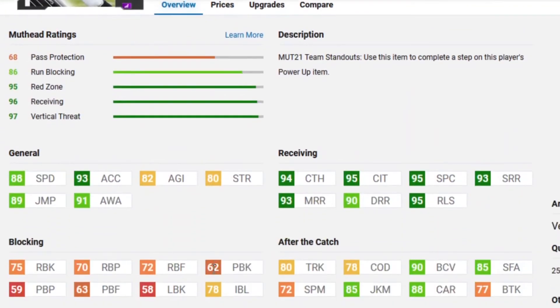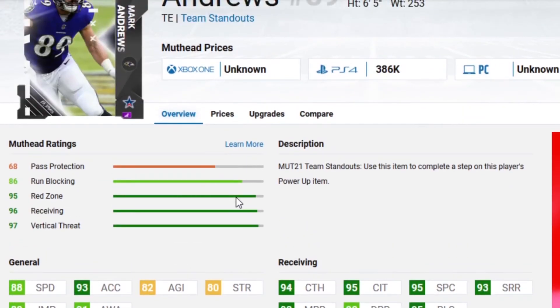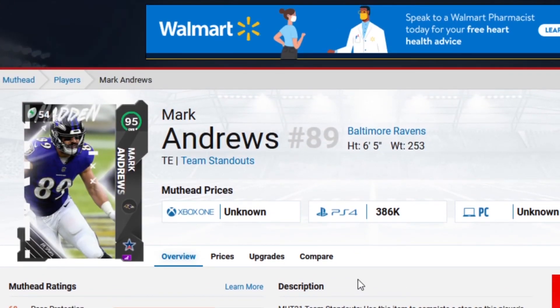Mark Andrews is the Ravens team standout that was revealed today. 88 speed, which is not very good because we're looking at tight ends now with like 90 plus speed. Also apparently the Ravens have like six tight ends to choose from — they got another tight end, which is crazy. But even then his catching stats are really good: 94 catch, 95 catch in traffic, 95 spec catch, 93 short and mid, and 90 deep. Maxed out with power up you'll have a 98 route running for short and mid. This card is pretty sweet, it's just a shame that they have like eight tight ends now.